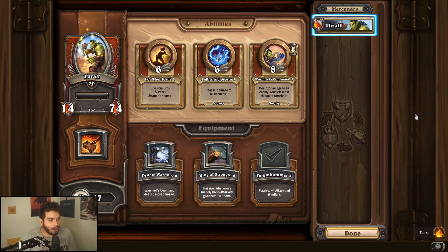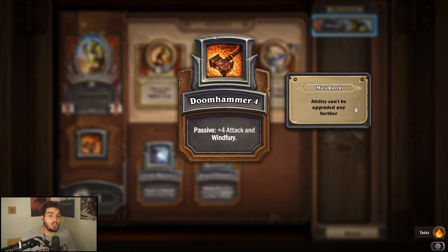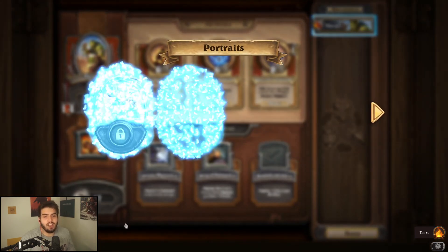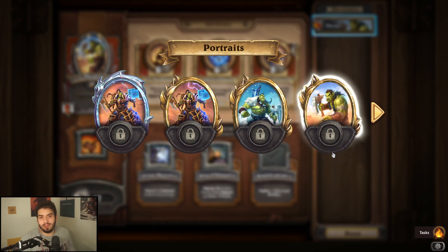Thrall is pretty decent at the moment — about a 2.5 to three out of five. I thought he'd be better, but he's still solid. The main idea is to use him as a Wind Fury beast with Doomhammer, and that equipment is non-negotiable — get it, it basically doubles what he was before. For leveling abilities, For the Horde is the best one to go against fighters; you can probably one-shot a fighter just with Thrall, which is great.